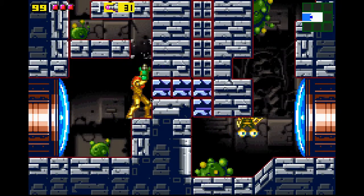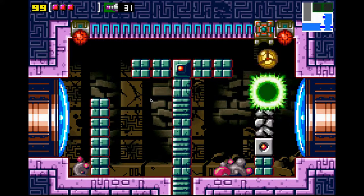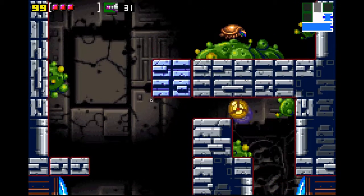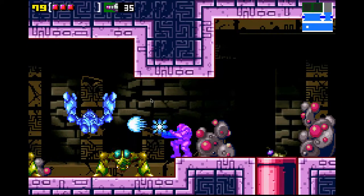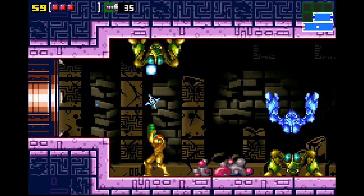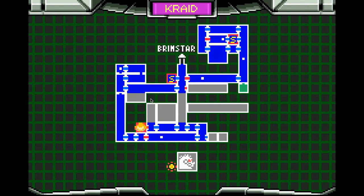This room — go up here, shoot that block with the missile, go up. This room — shoot that, go up here, bomb this and go up here. If you bomb that, it will just disappear. Lots of enemies here. Now up here, this room is very important — the map station. Get the entire map of Kraid's Lair, or Brinstar Depths. You can see there's a little bit more to do.